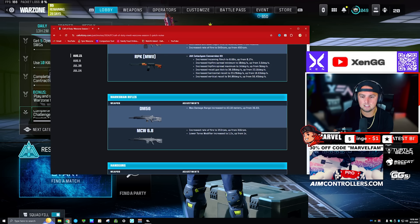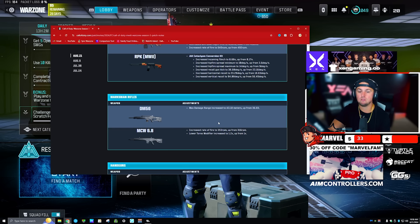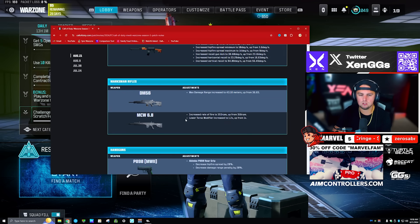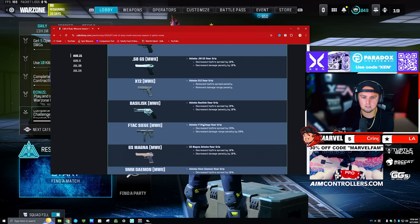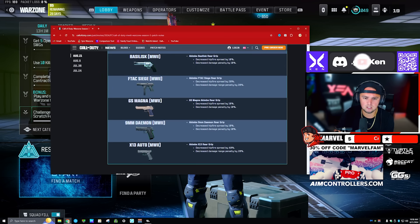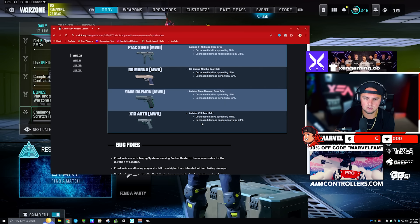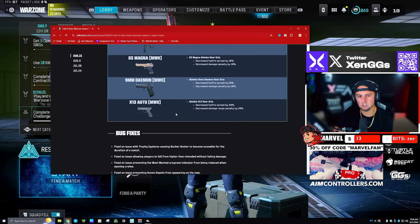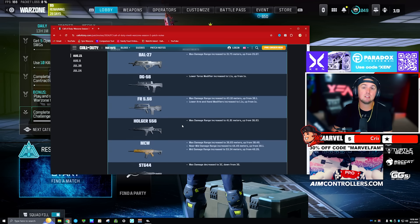DM 56 marksman rifle max damage range increased to 43, up from 36 — that got a buff. MCW 6.8 increased the rate of fire to 353 and the lower torso modifier increased to 1.2, up from 1. I'm going to do a video on the MCW 6.8. For handguns, there are some hip-fire adjustments — no major buffs or nerfs. The X13 Auto and the Daemon are still solid options, and the F-TAC Siege is pretty good too.